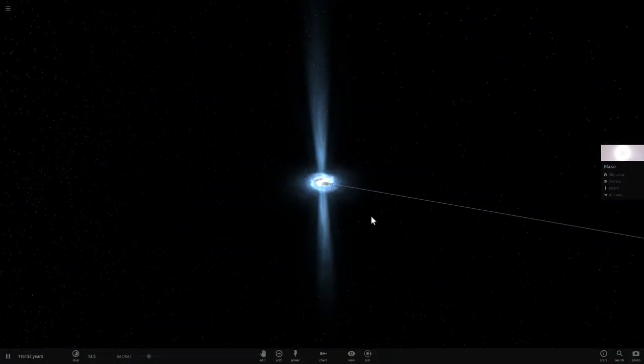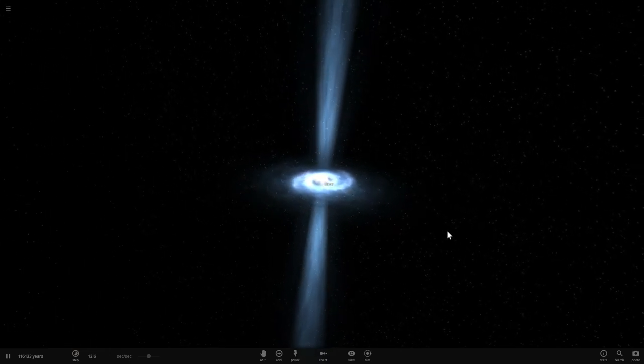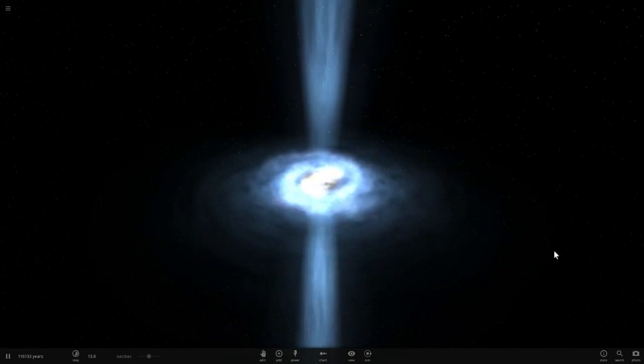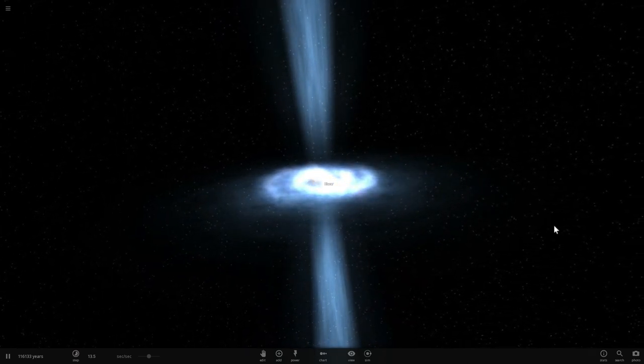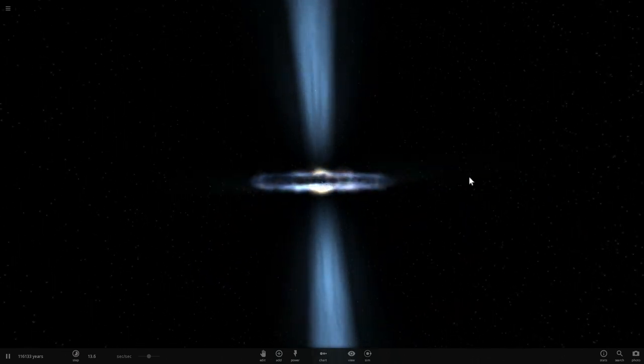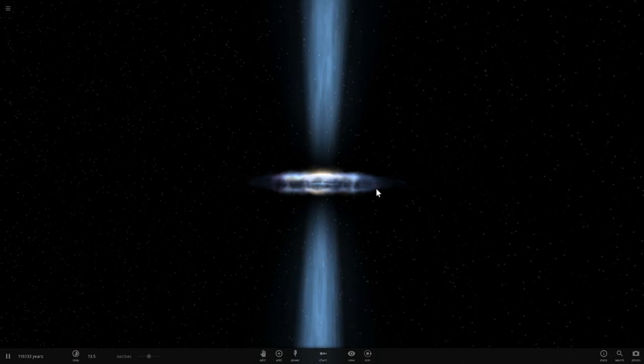So this was blazars and quasars, and this is how you can make one in Universe Sandbox 2 by using pulsars to create these jets. Hopefully you enjoyed this video and now know what to do if you want to play around with these really cool objects. Thank you so much for watching — if you enjoyed this video, please subscribe, like, and share it. Because blazars and quasars are no longer a mystery. Thank you, see you later, bye bye!